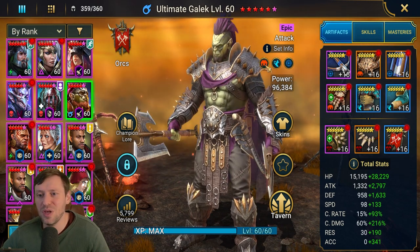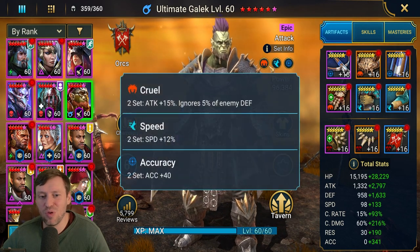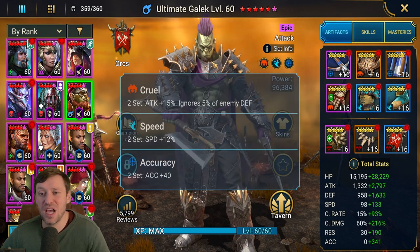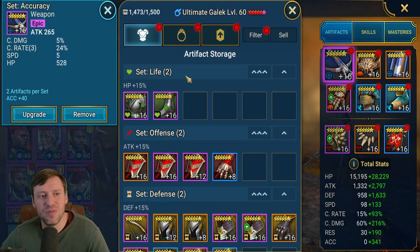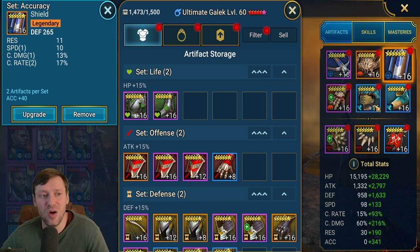I've gone for a mixture of sets - we've got some crawl, some speed, and some accuracy. It's more about getting stats on him, but it's nice to get some extra attack because he is an attack-based champion. Going through every single piece of gear, primary substats should be speed, accuracy, attack percentage, then crit rate and crit damage. I've gone for a bit more of a nukey build and he's got some pretty good gear on him.